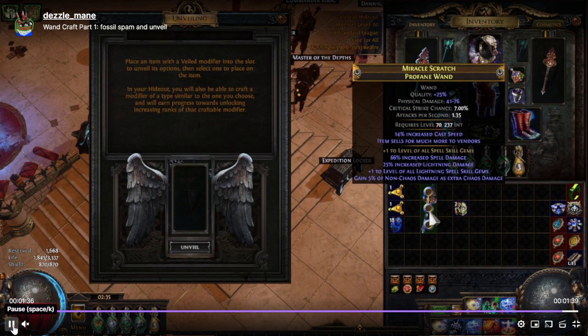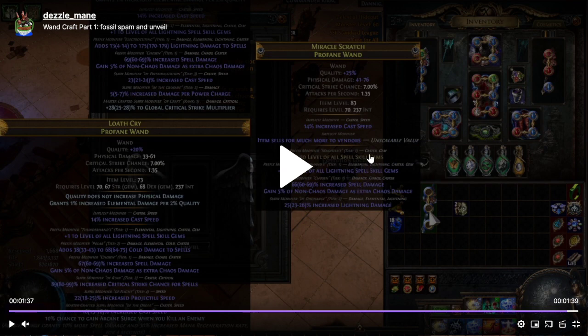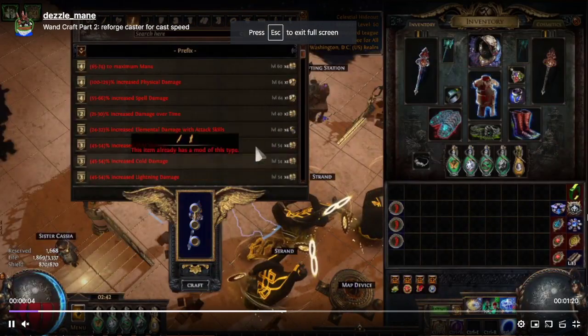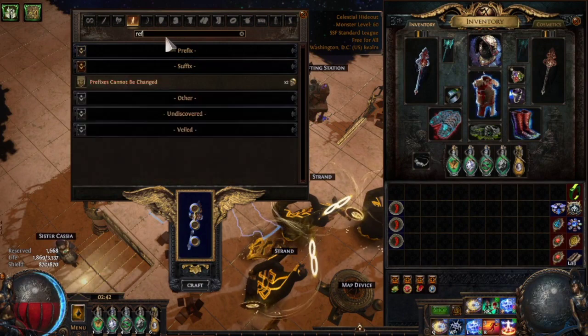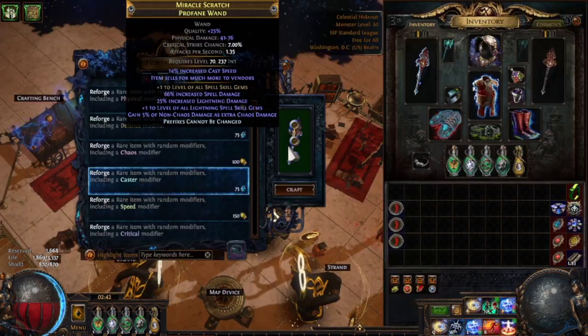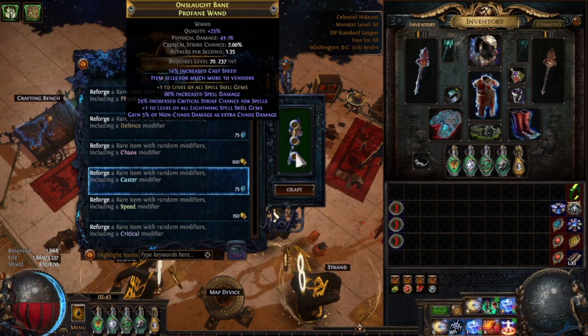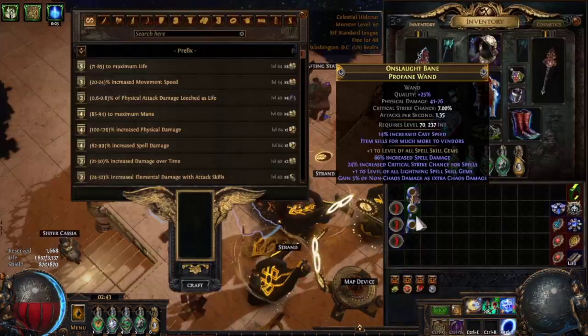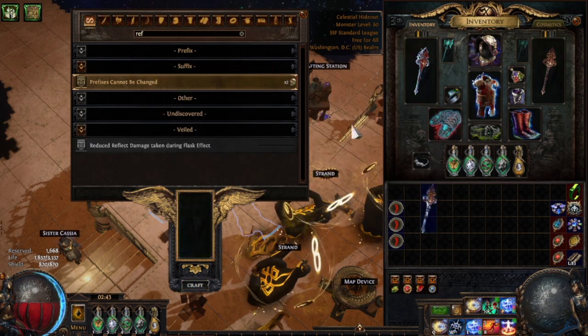Now we have our prefixes finished on this wand: the plus one all spell fractured, the lightning plus one, and the spell damage non-chaos as extra chaos. These prefixes are complete. The next step is to block prefixes and then reforge caster until we get a decent tier cast speed, which we do right here. It was maybe four or five tries — we got pretty lucky. We ended up with T2 cast speed. Getting T2 or T1 is hard; T1 has low weight, about 1 in 50 on a reforge caster. T2 is about 1 in 25. But we were able to get it.